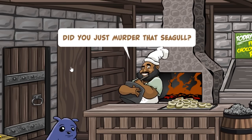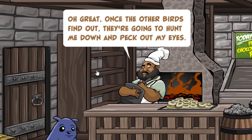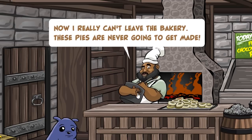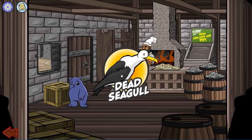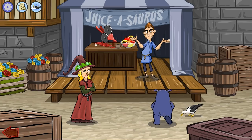'Did you just murder that seagull? Once the other birds find out they can hunt me down and pick out my eyes! These pies are never gonna get done!' So the baker needs to make pies and cannot leave the bakery. Now we are going to take the dead seagull, hide everything, go back outside, and give the dead seagull to this poor friend.